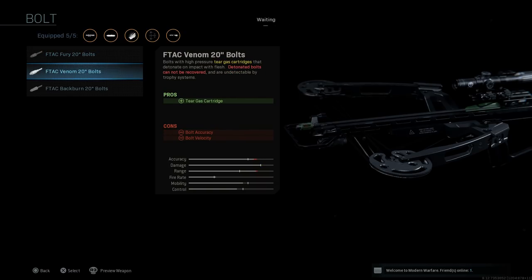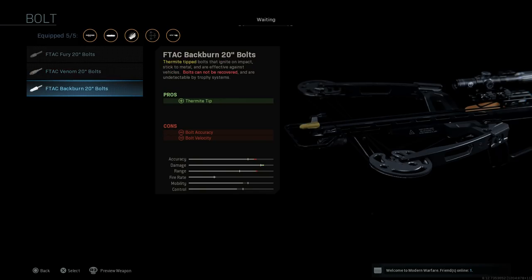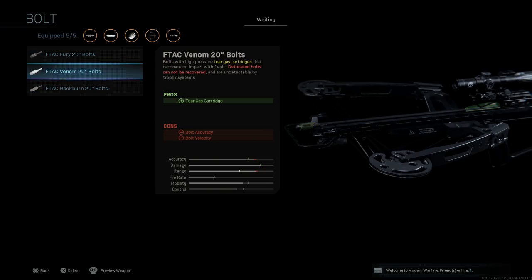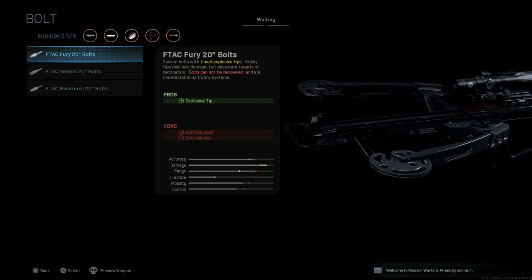Next is the F-TAC Venom 20-inch bolt, which has a high-pressure tear gas cartridge that detonates on impact with flesh. These cannot be recovered and are undetectable by trophy systems, with cons being bolt accuracy and bolt velocity. Finally, the FTAC Blackburn 20-inch bolt is a thermite-tipped bolt that ignites on impact, sticks to metal, and is effective against vehicles — great for Ground War. All three special bolts are undetectable by trophy systems.